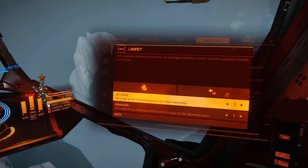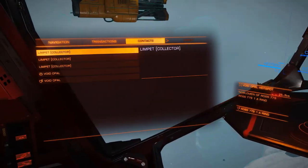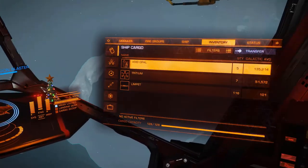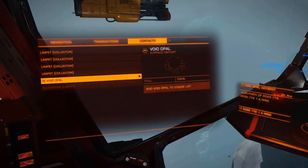You can also use Limpets to collect Limpets. This is useful if you're mining or collecting a lot of cargo with limited cargo space. Jettison the Limpet and ignore it, collect the other items, and then remove the Limpet from your Ignore List after a few of them expire.